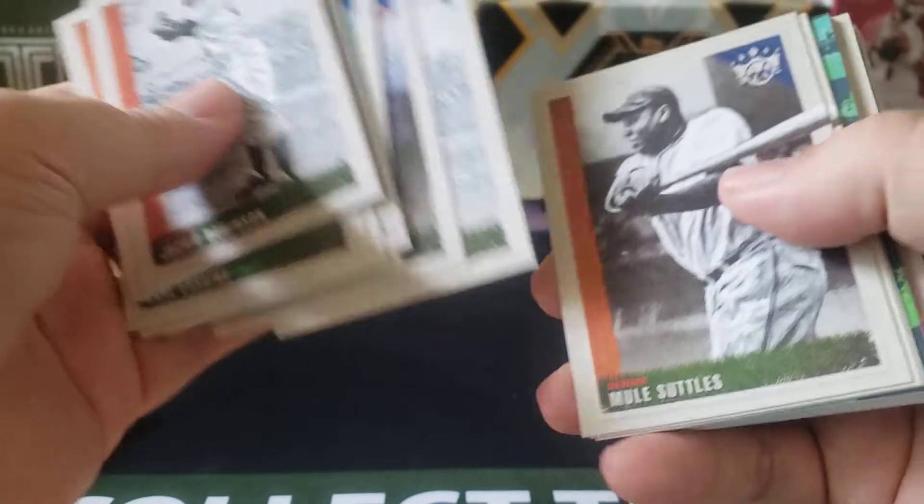For the Rays, the nice thing is you can get a lot of different rookies. Randy Arozarena Artist Palette, Brandon Lowe, Shane Baz rookie — another Shane Baz rookie. Maybe there's a Josh Lowe rookie card. I think this is like a level three or level four type rookie, so these are a little bit harder to get — gotta look a little closer to find out.